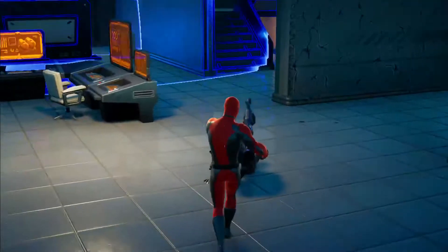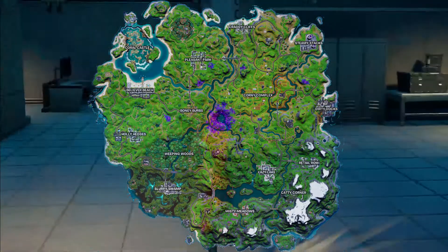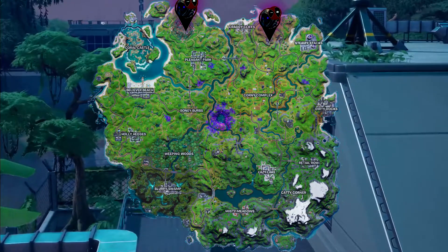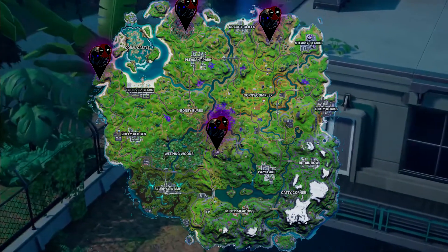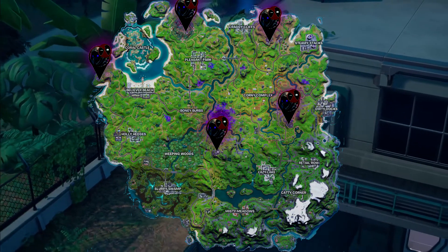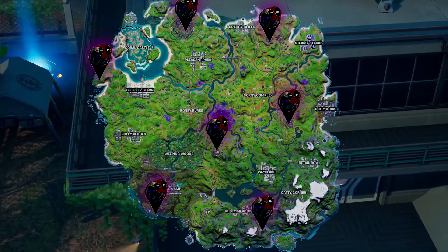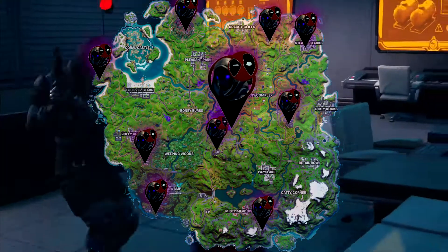In this invasion season, the IO have set up bases throughout the island map. Their locations are: Deepwood Dish at Stealthy Stronghold; Dinky Dish east of Craggy Cliffs; Discovery Dish just south east of Fort Crumpet; Defiant Dish south of the Aftermath; Dockside Dish west of Dirty Docks; Destined Dish a little east of Misty Meadows; Dampy Dish in Slurpy Swamps. Also found at Durr Burgers, Steamy Stacks, and Corny Complex.